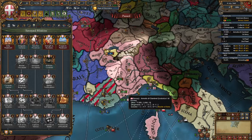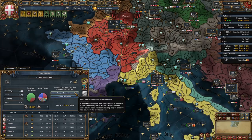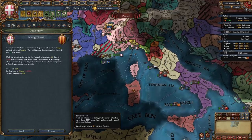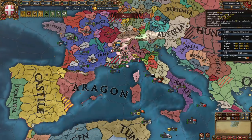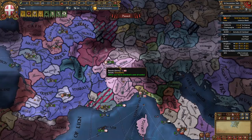Once you integrate Saluzzo and Montferrat, you will be able to complete the mission Unify Piedmont, which gives us more development in Torino and a claim on Liguria. Once you make Torino your capital and Genoa your main trade node, shuffle your merchants — make the guy who collects transfer to Genoa, and move the guy in Genoa to transfer from Valencia. At this point, start building a spy network on Aragon or Castile if they are already in a junior partner relationship. Once you integrate Geneva, you'll unlock the mission Integrate Geneva, giving claims in Romandie and Switzerland.